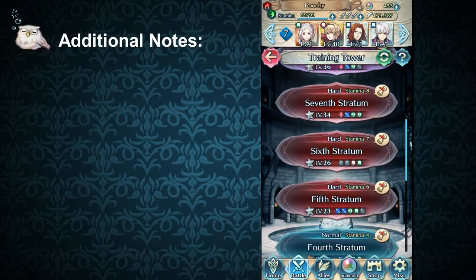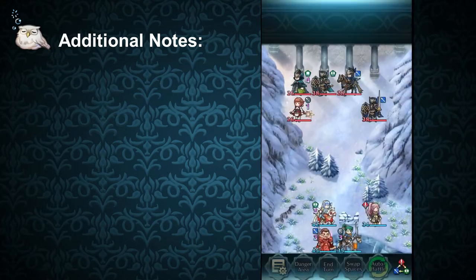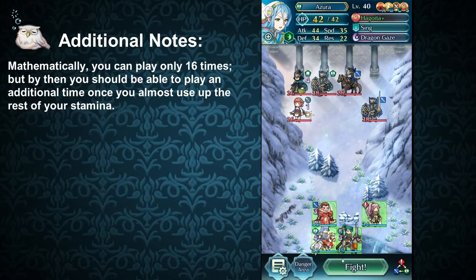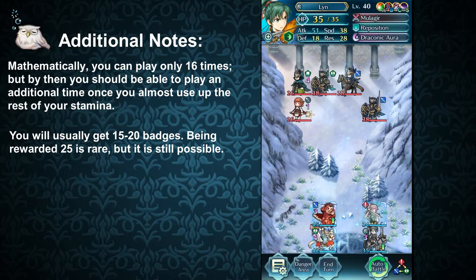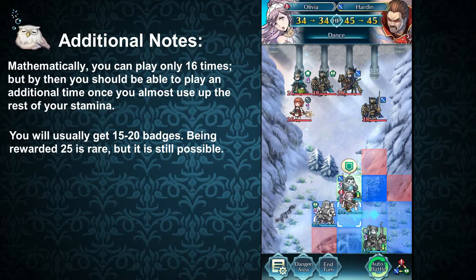Normal badges can be obtained through the training tower, and the stratum that's best for badge farming is the fifth stratum. When farming just normal badges, the fifth stratum is perfect because anything beyond this stratum you will start getting great badges, and it's not so low that you're wasting your time getting little to no badges. If you have all 99 of your stamina, you can play the fifth stratum 17 times, and each time you complete the stratum you can get anywhere between 15 to 25 badges. Multiply the low and high values by 17, and you can get anywhere between 255 to 425 badges in one go.